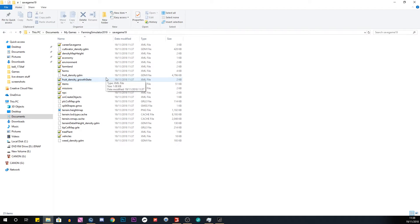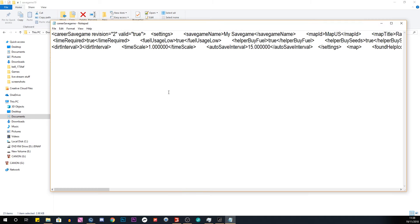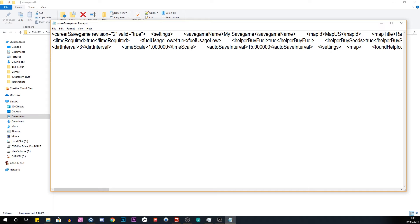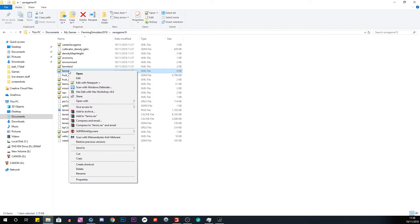But you can just use regular Notepad. The XML that before was called career game save — it is not anymore, emphasis on it's not. Go to Notepad and your money is not in there anymore. Ignore that file. There's a new XML called 'farms', and you open that in Notepad.